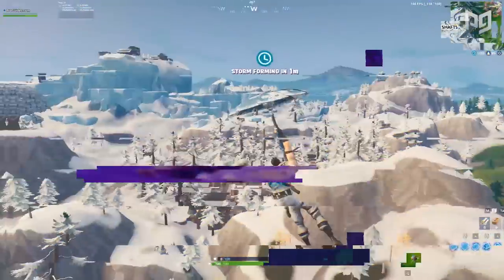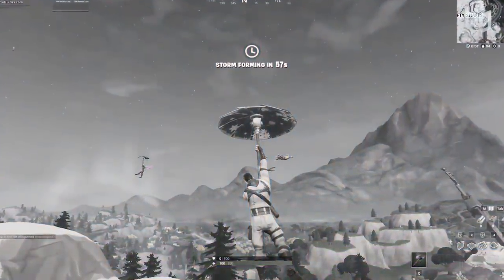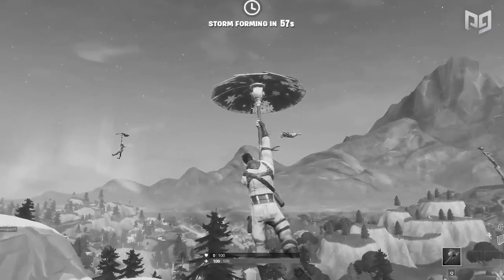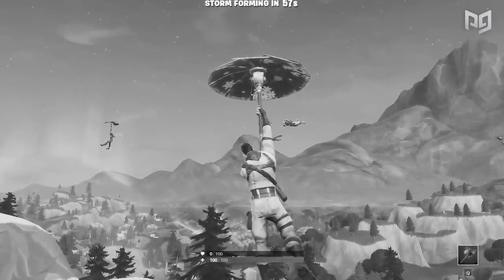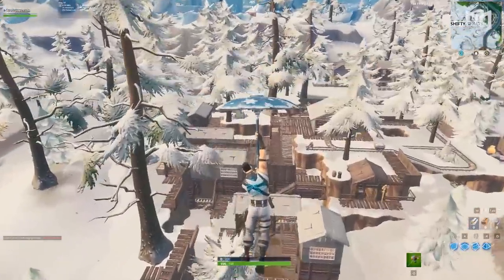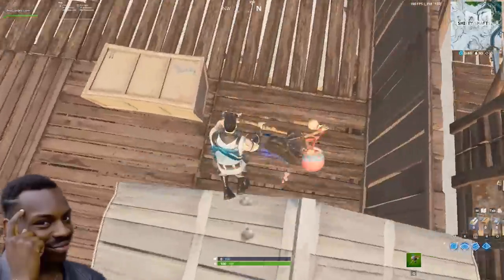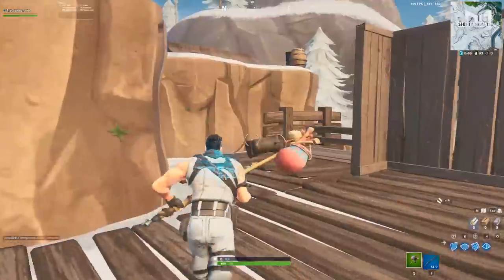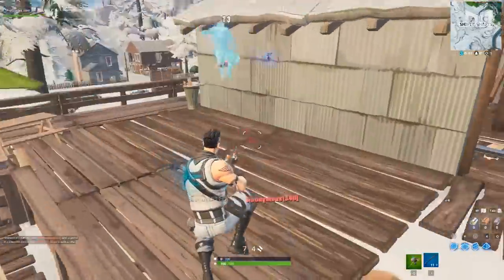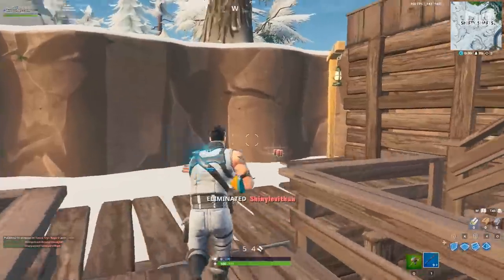Let's talk about early game fights — how to play them out, when to take them, and when to avoid them. First and foremost, you should always be paying attention to where exactly the opponents in your area are dropping. You need that information not only to defend yourself but also in case you want to make an aggressive play. Don't only consider their initial drop spot, but also their potential looting path — try to keep a mental image of how they're rotating throughout the area.